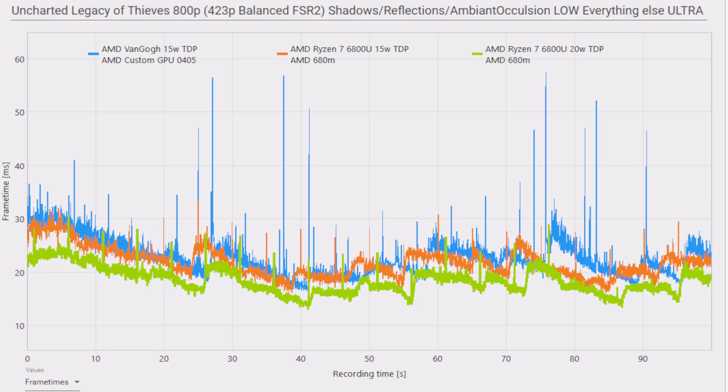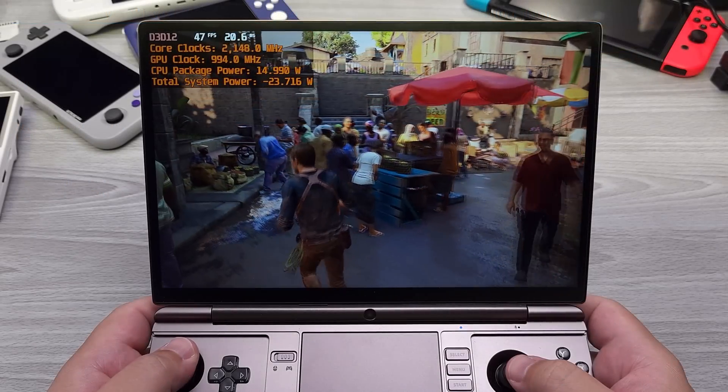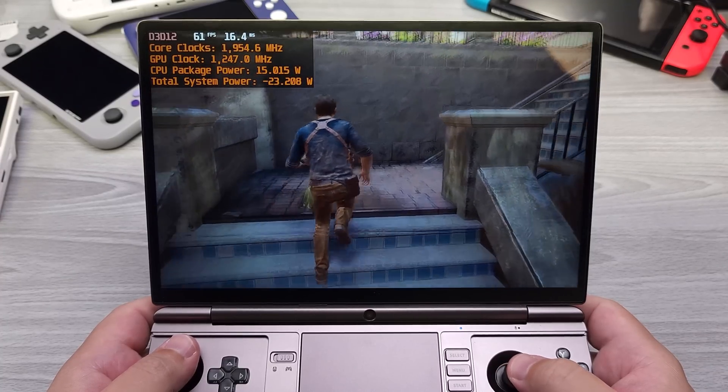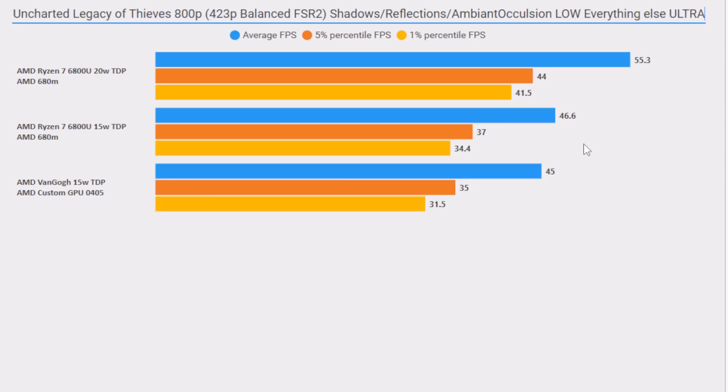Going a bit above 20W will get you better performance, but there are substantial diminishing returns. Looking at the frame graph, the peaks and valleys line up. The bar chart settings are: Uncharted Legacy of Thieves at 800p, balanced FSR 2 upscaling from 423p, shadows, reflections, and ambient occlusion at low, everything else at ultra. Comparing 6800U at 15W versus Van Gogh at 15W on Windows: a negligible average FPS increase, a 5% boost at the 5th percentile, and a 10% gain at the 1st percentile. So the 1st percentile lows are really where gains come from.